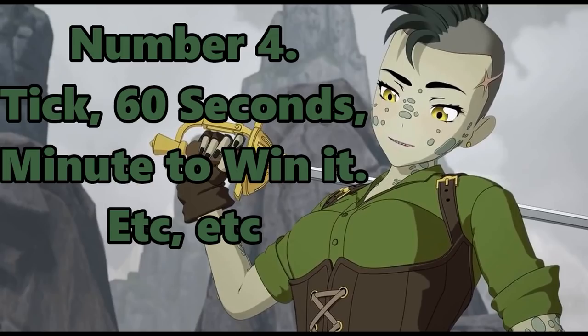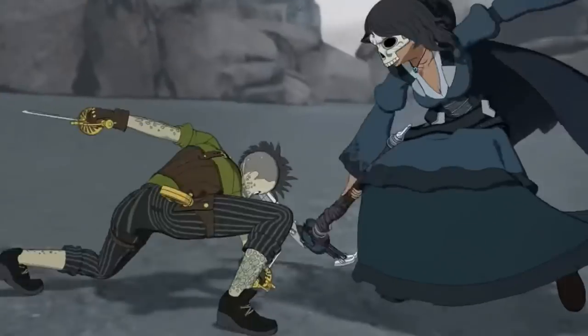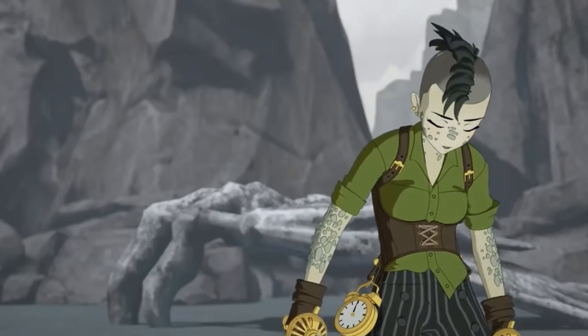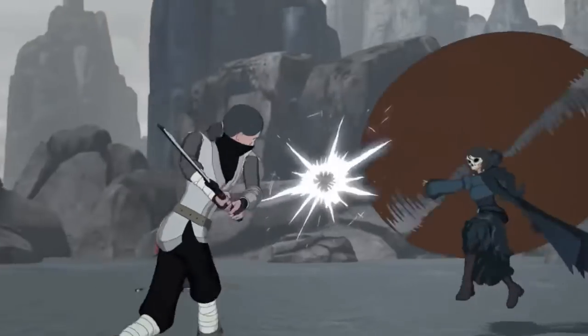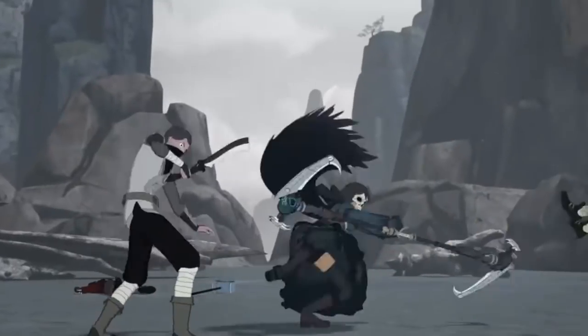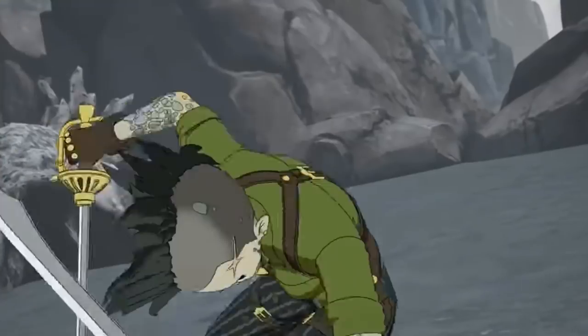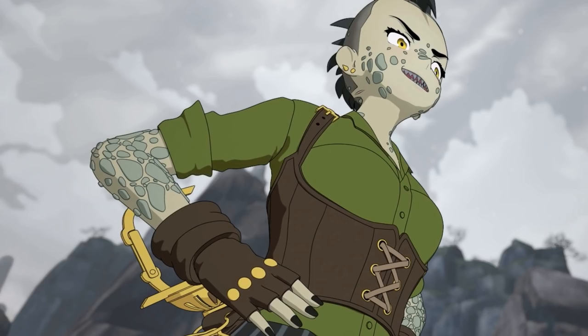Number 4 is Tock's semblance: 60 seconds, or tick. The ability gives her a brief period — approximately 60 seconds — of invulnerability. While this ability is extremely useful, after 60 seconds it is deactivated and she once again becomes vulnerable, making it also extremely risky. This ability allows her to engage in reckless behavior, charging into strikes that she knows will not have any effect on her, letting her bridge the gap in skill considerably. However, when combined with her already exceptional talent, this semblance becomes truly deadly.